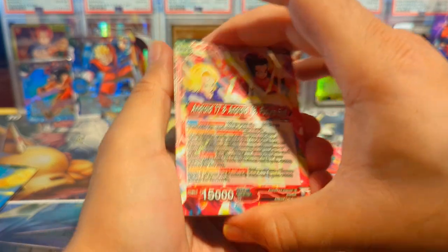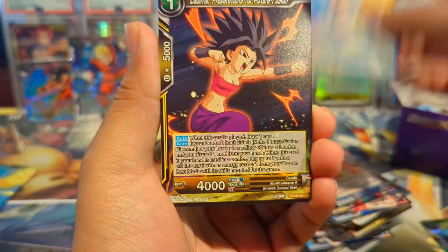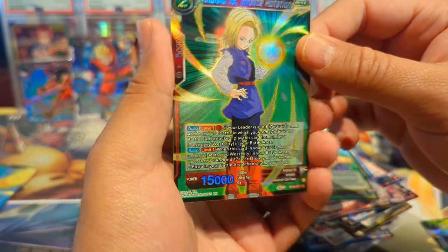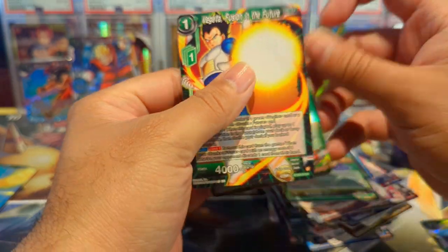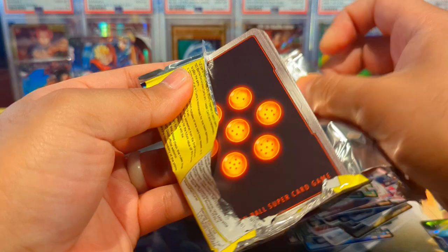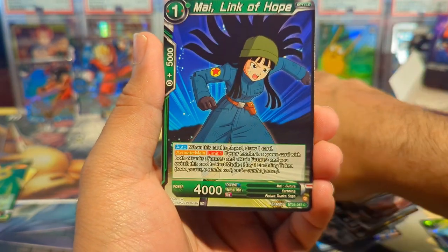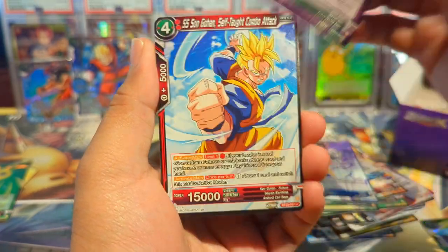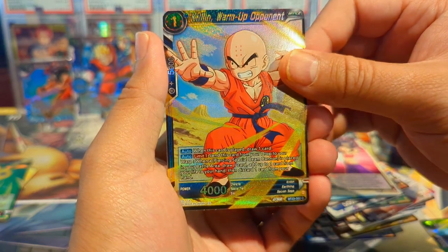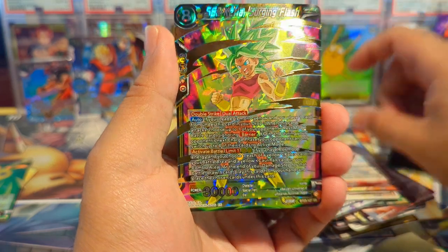Next pack: we have 17 and 18 — that Napa art actually looks really nice. We have Vegeta, Krillin, Disposal of the Ringleader, Android 20, 18 Infinite Rotation, and a Vegeta Fusion in the Future rare. Following pack: we have Krillin as a warm-up opponent, Android 17 and 18, and a Super Saiyan 2 Kefla Surging Flash as our SR.